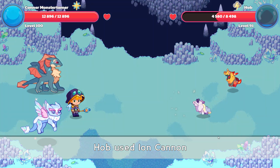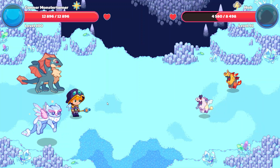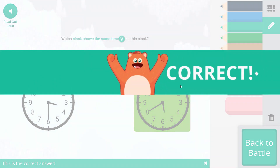Weak against fire Hob. Here comes Ion Cannon — that is a miss. And Supernova — our mana was completely full, which is awesome. 5:40. This is 5, that's 40. This would be 3:30.